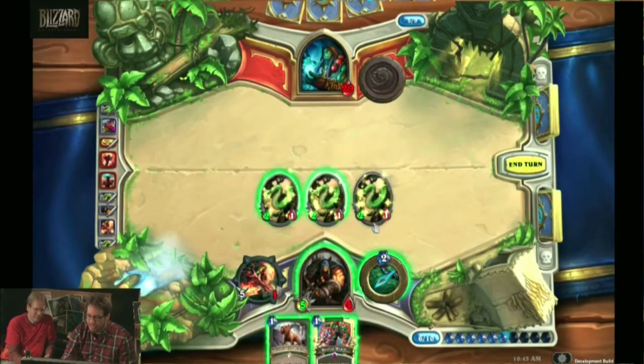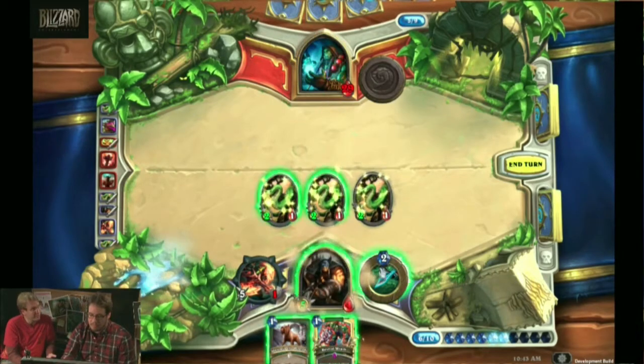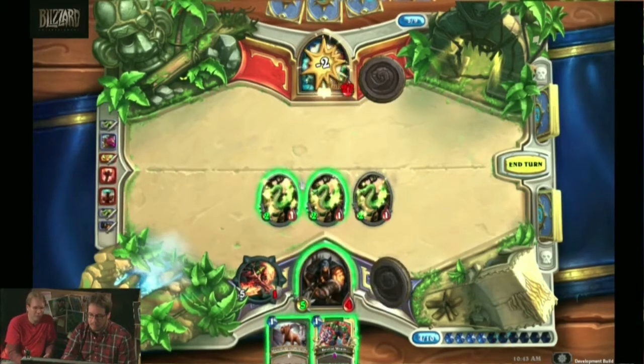Should I unleash the hounds again to give these guys some extra attack? We've got two of them. I think maybe we should, because if we don't end this... it's only two extra damage. No, it also gives them charge. Let's not do it yet, because that way if we draw another beast, we can come out swinging with it.